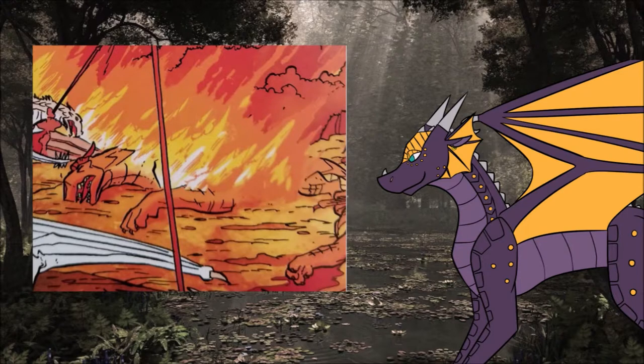Every few years, a Mudwing egg may be laid that's blood-red. Dragons hatched from a blood-red egg will be much more resistant to fire than regular Mudwings. They can still be hurt by it, but not as badly as it would hurt another dragon, and if the wound isn't too bad, it will heal faster than regular as well.